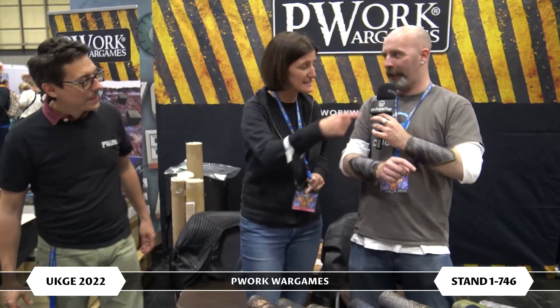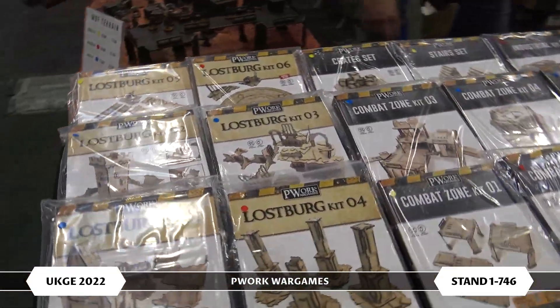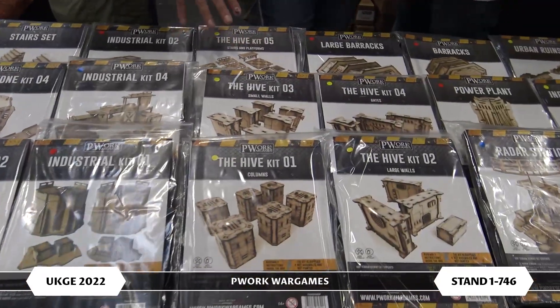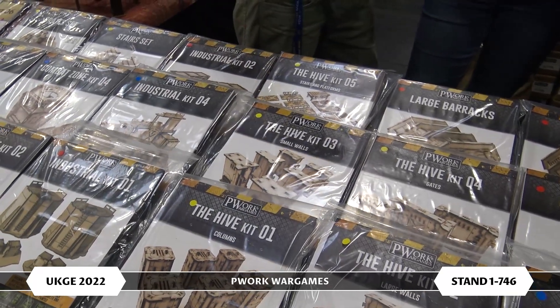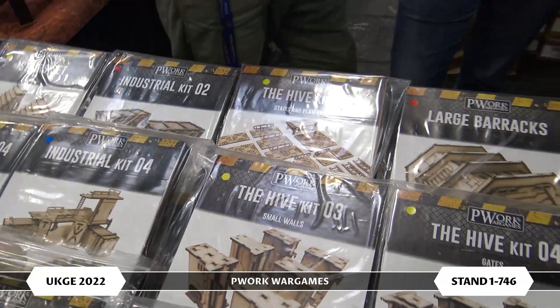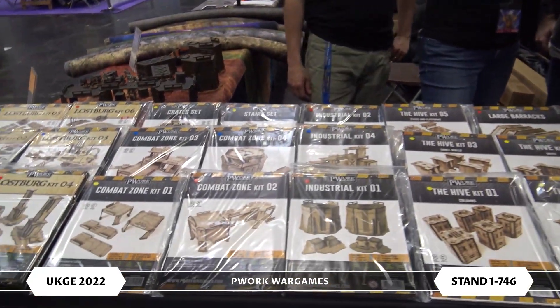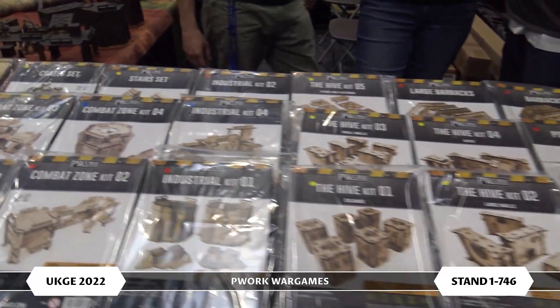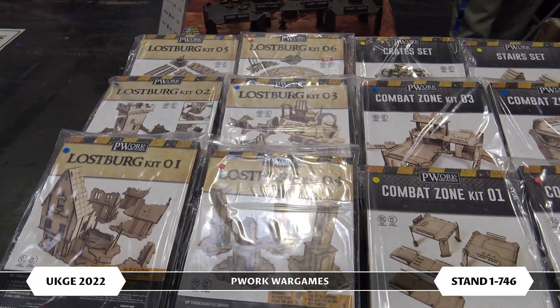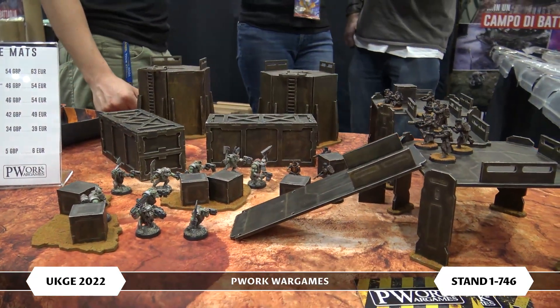So you have an MDF range now — let's come and have a quick look at it. This is the Hive range: five kits of modular scenery that can match perfectly to create an underhive setting for Necromunda. There are walls, columns, doors, opening doors, and also platform stairs to let players play on different levels — first floor, second floor, third floor. Then of course we have all the other ranges: sci-fi, perfect for Warhammer, and also a little touch of fantasy with the Lostburg kit. We have a demo table here — Combat Zone and some industrial on a Lands of Mars Martian planet landscape.